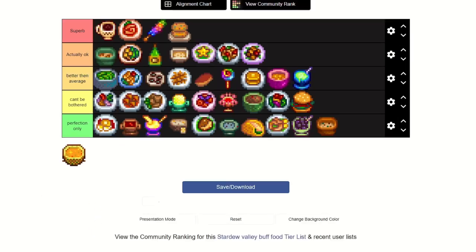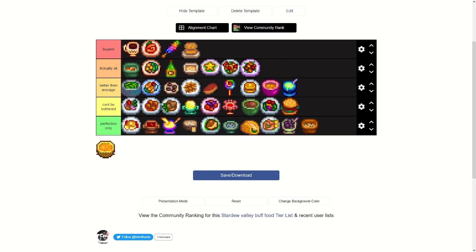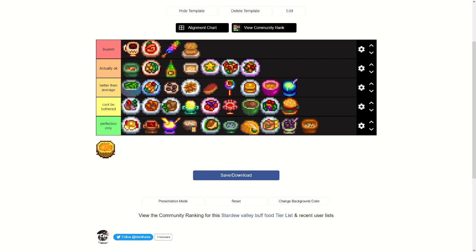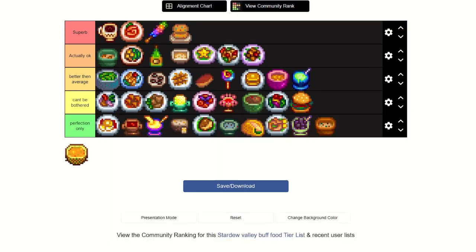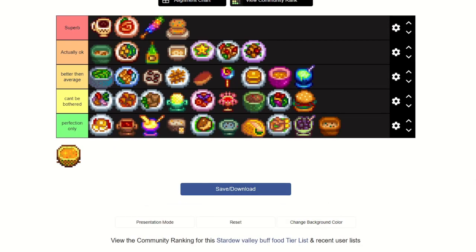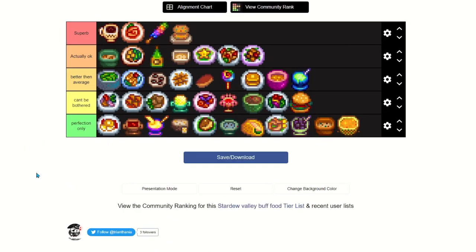Last one — this might not be every buff item but I tried to get as many as I could, and I'll update the list if I missed any. Tropical Curry — coconut, pineapple, hot pepper — bought from the Ginger Island resort for 2000 gold from Gus. It's pretty late game since you need Ginger Island unlocked, the resort unlocked, and Gus there. It gives plus four foraging, which is the most foraging of anything on this list. But what does plus foraging even do? Just make you lose less energy foraging? Only make that for perfection.